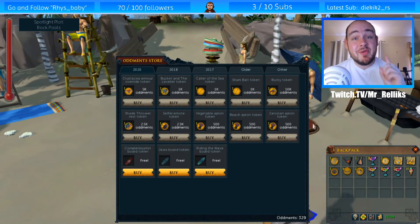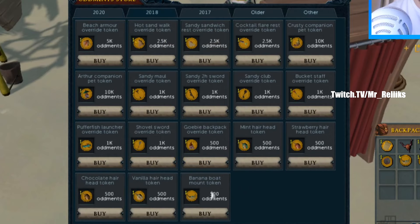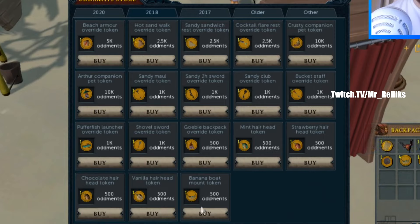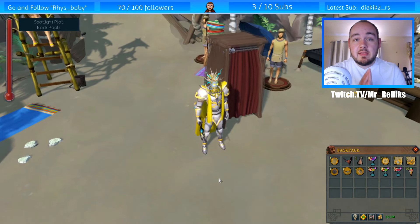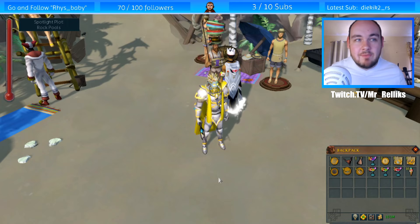Here's a great money maker if you have oddments to spare. The augment store located to the north next to the dungeoneering hole — I checked through and found that in the 2018 tab, the banana boat mount token costs 500 oddments each. I bought four of them, and right-clicking shows 2.1 million GP each, which means for 2,000 oddments you can make 8 million GP. It might go up or could go down — that's the risk — but for an event to offer that kind of return is pretty insane, especially for new players.